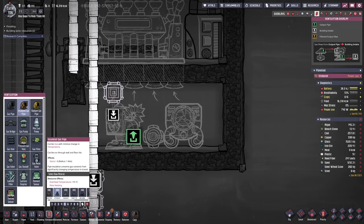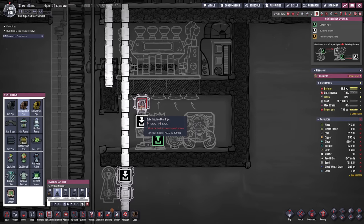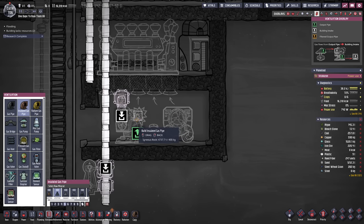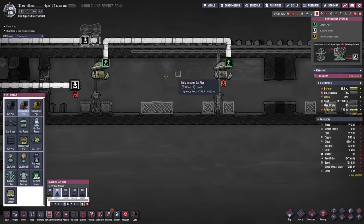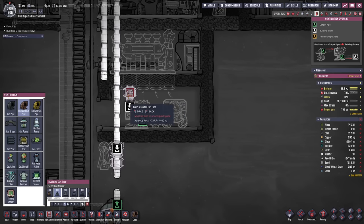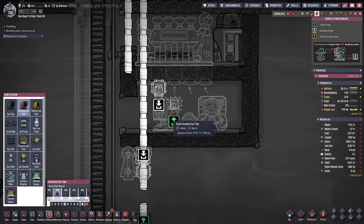The liquid pipe thermo sensor for the aqua tuner is going to sit right there. Let's hook these up and then get started with the insulated piping - we'll use igneous rock for that. What we're basically doing with this is cooling down the hydrogen that flows through these pipes. The heat is expelled into a room filled with water and eventually steam, and then the steam turbine cools down the water producing some energy. This way we'll get the correct temperatures for both farms - using hydrogen to get the sleet wheat down to minus-whatever degrees, and the food to at least minus 18, preferably lower, so it's deep frozen.